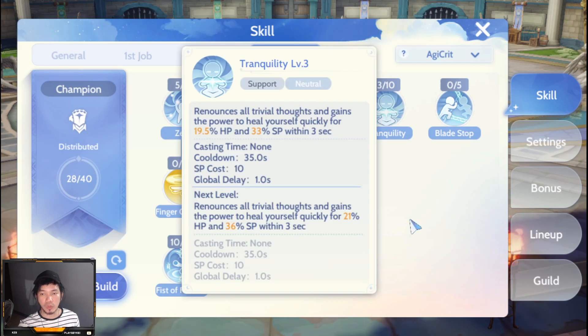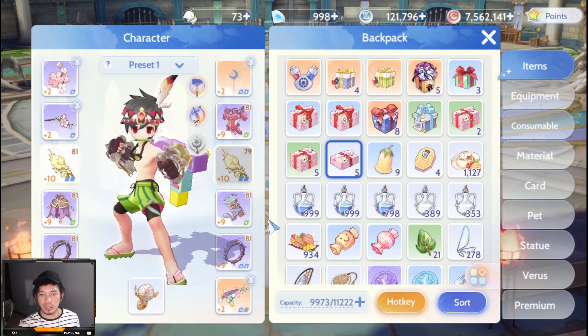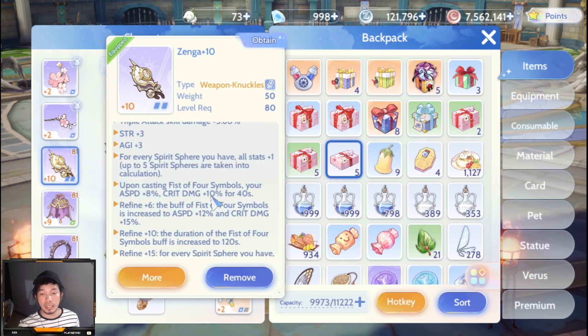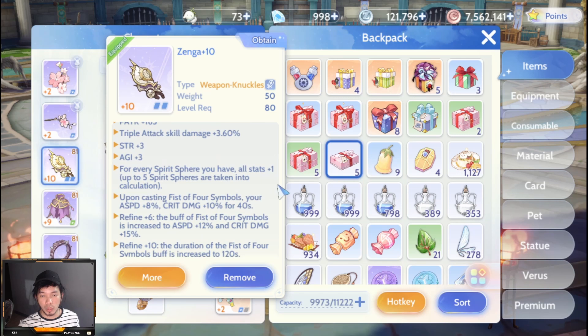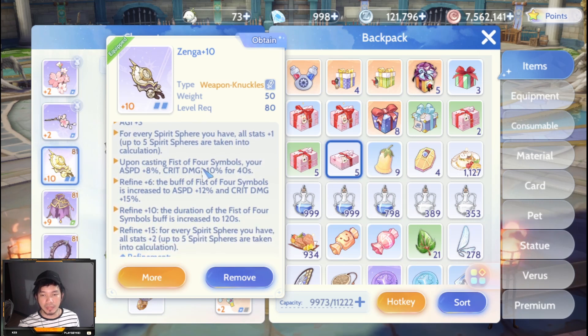Next is Tranquility, which gives HP and SP regeneration. Now for the item build — the most important item is the weapon, the Zenga. For every spirit sphere you have, it gives all stats plus one, up to five spirit spheres, for a total of plus five to all stats.